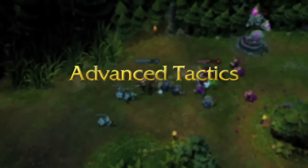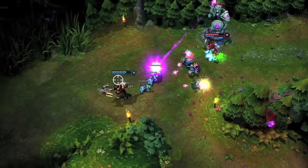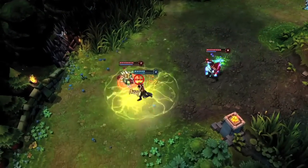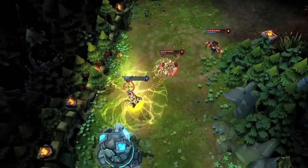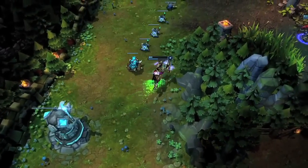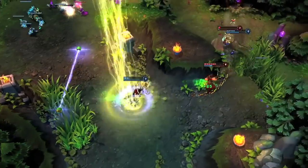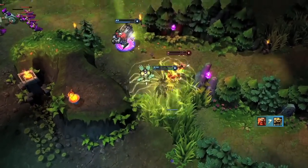Jayce's skill set also allows him to make the best of some sticky situations. Opening with the Mercury Cannon, Acceleration Gate on top of Transform lets Jayce create a lot of distance from Gangplank. Once Rammus's taunt wears off, Thundering Blow from the Mercury Hammer shoves Gangplank back, allowing Jayce to flash to safety underneath his turret. Soon after, Gragas comes in to gank. Choosing to fight with the Mercury Cannon, Shock Blast through Acceleration Gate softens up Gangplank, allowing Jayce to close in for the kill. Transforming to the Mercury Hammer, landing To the Skies, Lightning Field, and Thundering Blow takes down Gangplank.